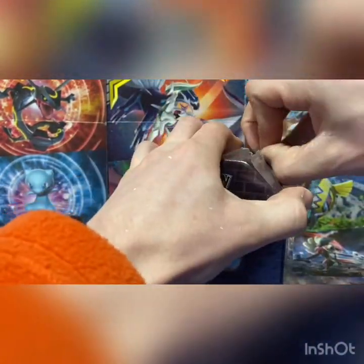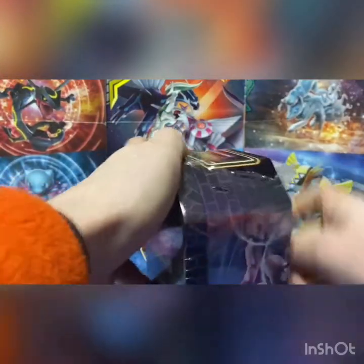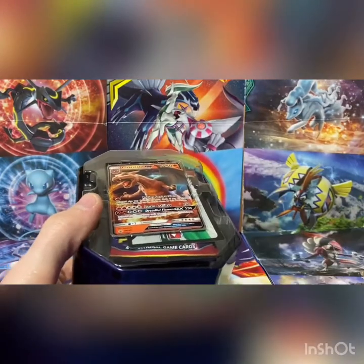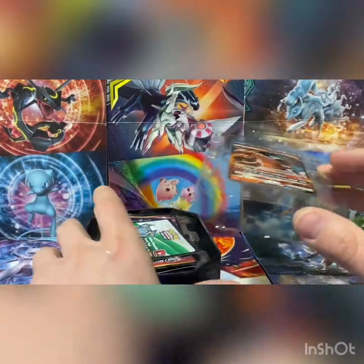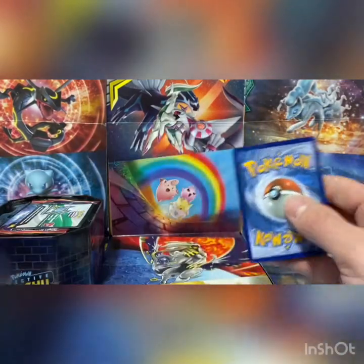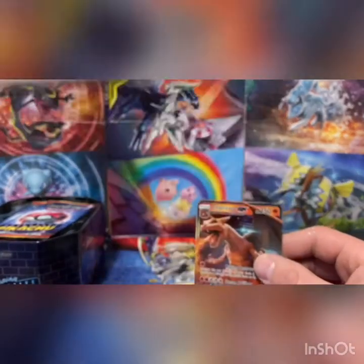So this comes with four of the mini boosters of Detective Pikachu set — that little mini set that they released for the movie. And it comes with, I believe, two Sun and Moon booster packs. Not sure what they are; I haven't bought a tin before. Oh, the code card's right here — I'm like, it doesn't even come with a code card. There is the code card for you.